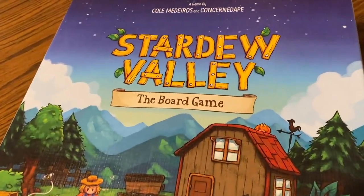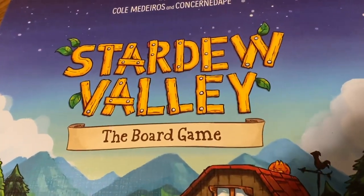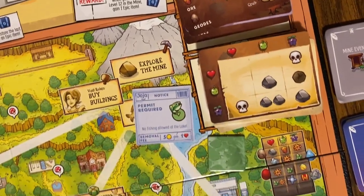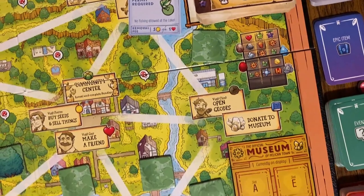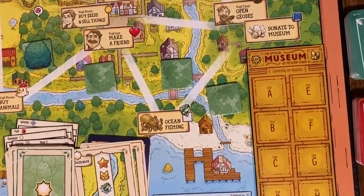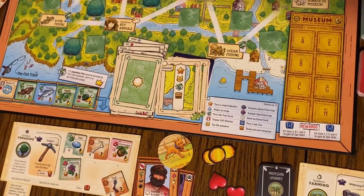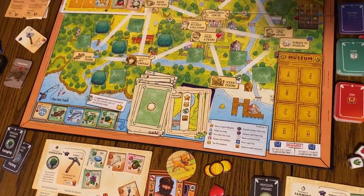That's right. We are talking about Stardew Valley, the board game. Do you have the name of the co-designer, Jeff? Because it is Concerned Ape, Eric Barone, who designed and did almost everything with Stardew Valley — he's the co-designer of this. It was co-designed by Cole Medeiros.